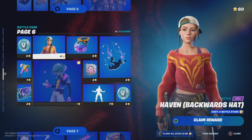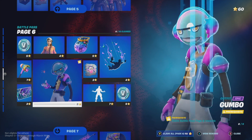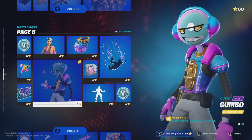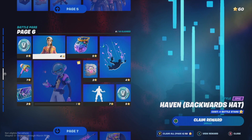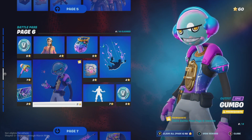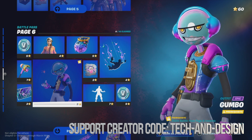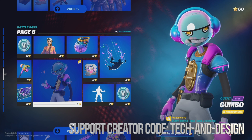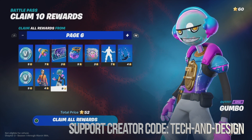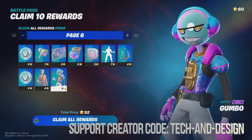Here's page 6. To unlock anything from here you need to claim some things first. For example, to unlock this skin right here, just claim everything — it's much faster. I have 60 battle stars and it's only going to cost me 52 battle stars, so I'm going to go ahead and claim it. How do you get those battle stars? It's pretty easy — just play the game.